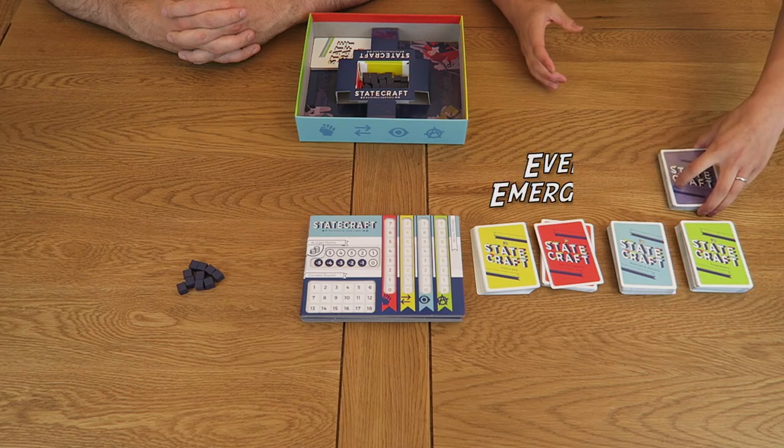Life on the campaign trail doesn't always go to plan. The events and emergencies deck adds an element of risk to each political endeavour. Finally we have the scenarios deck which will set the scene in which you make your rise to power — everything from a crumbling state to a capitalist haven.